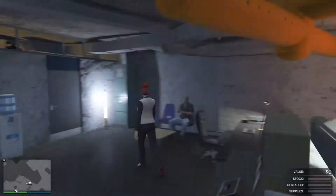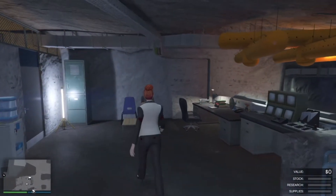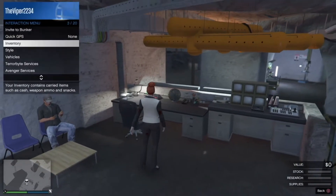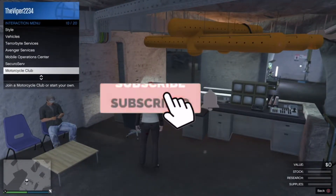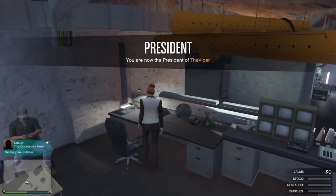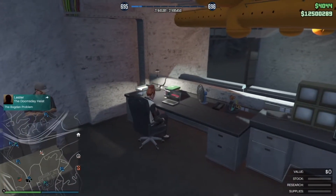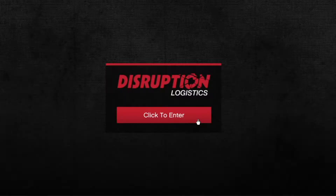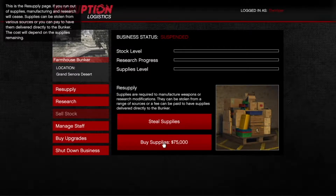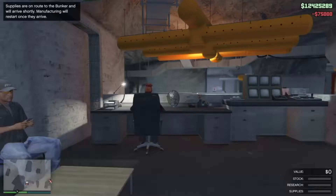Hey, what is up guys, it's the Viper and in today's video I'll be showing you guys how to make millions of dollars on this week. What you want to do is first you need a bunker — I don't think it matters if it's upgraded or not. Go to public session, then go to your computer and buy one bar of supply. That's it, one bar of supply.